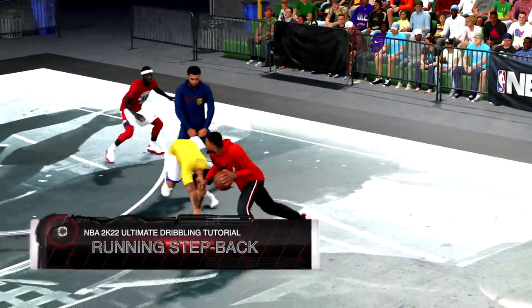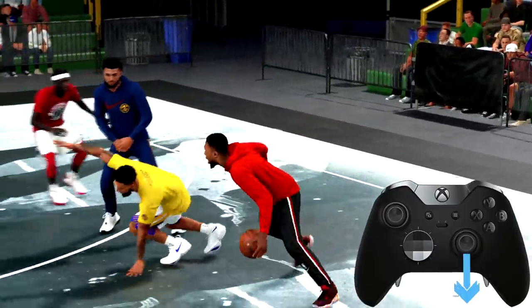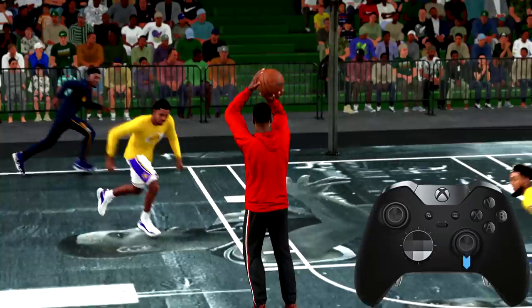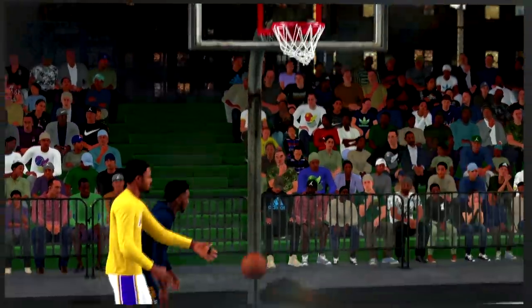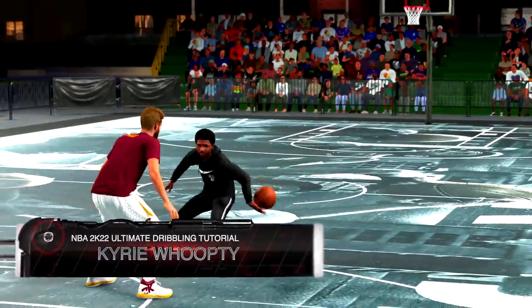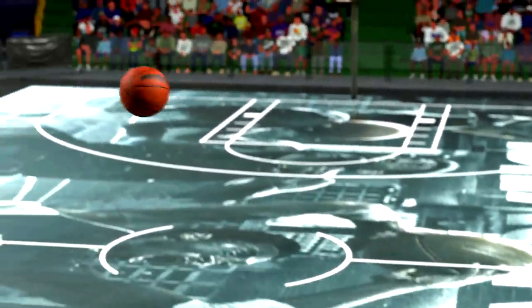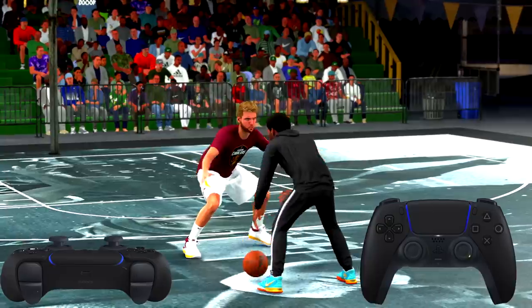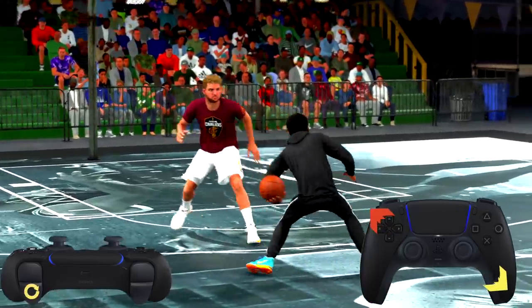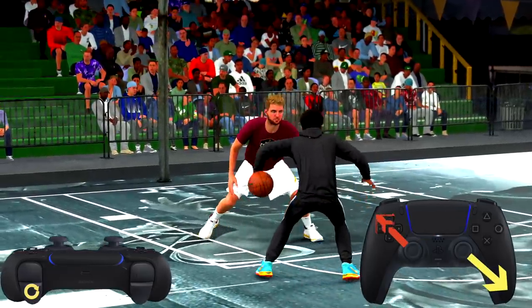Another easy way to break ankles are the running step backs. While running along the arc, tap the right stick down or away from your defender. With the ankle breaker badge, you're going to create so much space you won't have any excuse but to hit the shot. And Kyrie's whoop-de-woo is back for another year in 2K22 — hold sprint, tap the right stick down right towards your free hand, and immediately tap the left stick up left towards your ball hand.